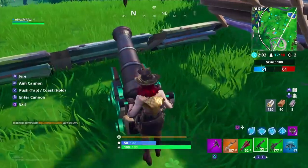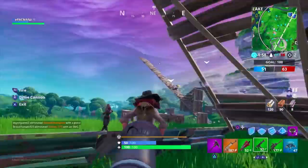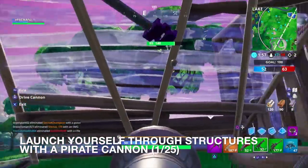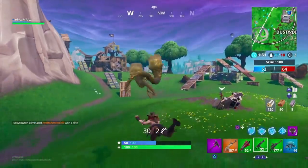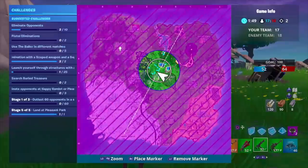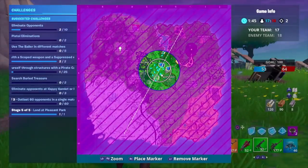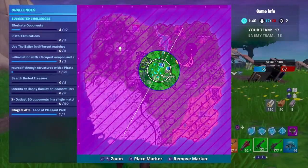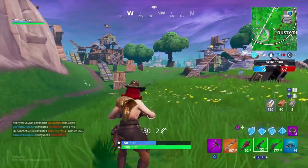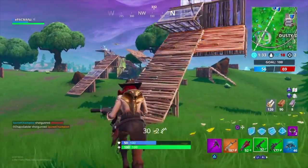Oh look, we got a cannon — I'm gonna hop in this thing. I'm gonna destroy structures — did I destroy anything? So you have to launch yourself through 25 structures, it's not 25 damage. Thus far I'm one out of 25. I'm just gonna keep going to that cannon and launching myself through structures.